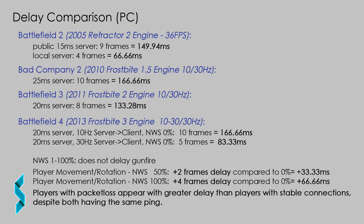This clearly shows that not only does network smoothing add delay in where we see players, but packet loss also adds delay in how and where we see them. These tests also clearly show how dramatically the delay was reduced by DICE LA implementing the high frequency update. This is really nice to see, after employees from DICE Sweden told us for so many years that increasing the rates won't fix anything. So what if the rate got increased even further, to for example 60? Then we would get the delay down from 83ms to 67ms.